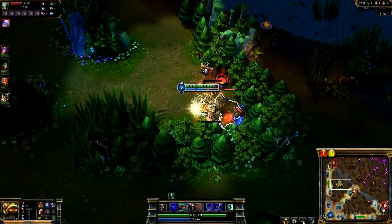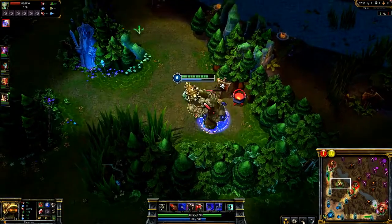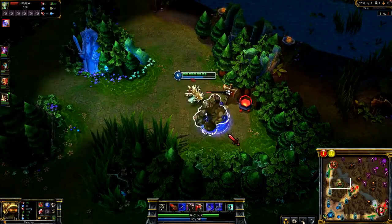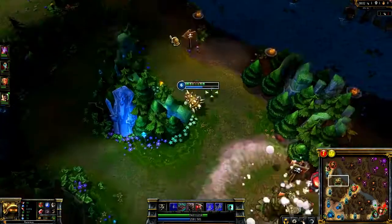It's important to note that attempting to clear major buffs without Smite ready is just asking for trouble. While you can get away with it if opponents aren't paying attention, the crafty Gragas steals the Golem buff thanks to Explosive Cask and a ward.